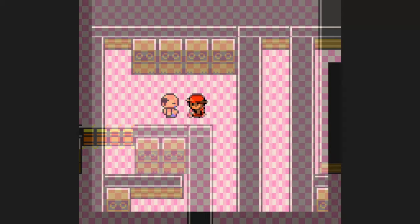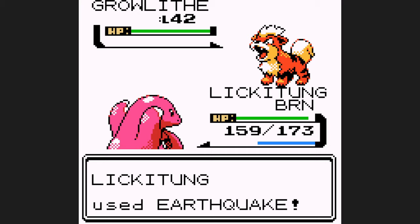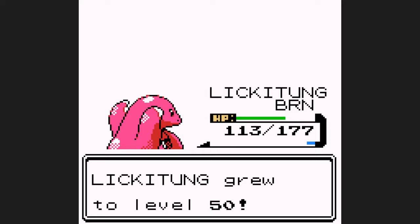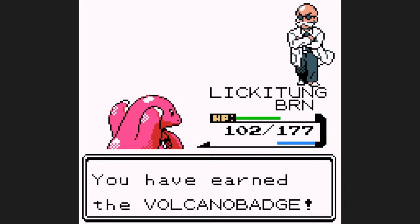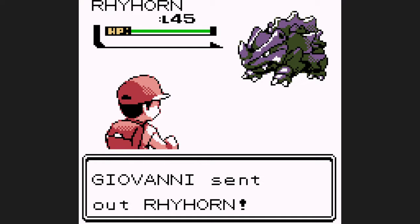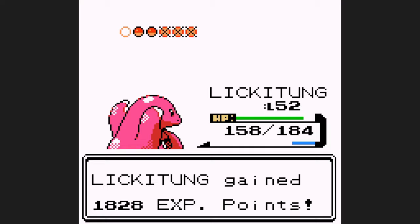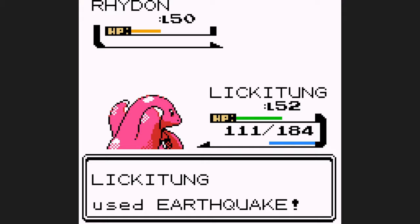Blaine is simple — set up a Swords Dance and sweep with Earthquake. Unfortunately Growlithe burns me with its first Ember, so I set up one more Swords Dance for the rest of his Pokemon. Earthquake one-shots both Ponyta and Rapidash, and although it's a two-shot on Arcanine, it misses Fire Blast twice. Seven Gym Badges in hand, we head straight to the battle with Giovanni. This battle is essentially the same as Blaine's — set up Swords Dance, sweep with Earthquake. None of his Pokemon burn me, Dugtrio misses a Sand Attack, and although Rhydon is a two-shot, Stomp isn't enough to take me out. The Gym Leader Gauntlet is finished.